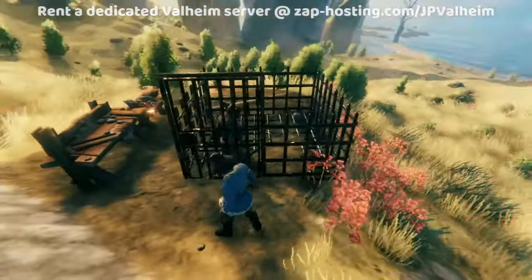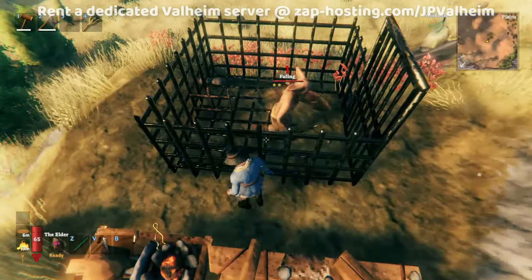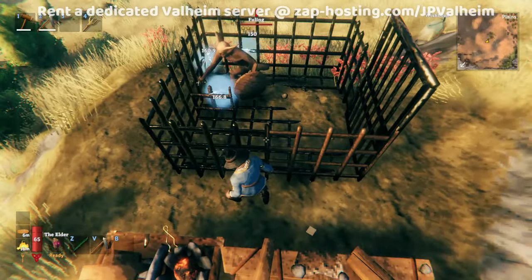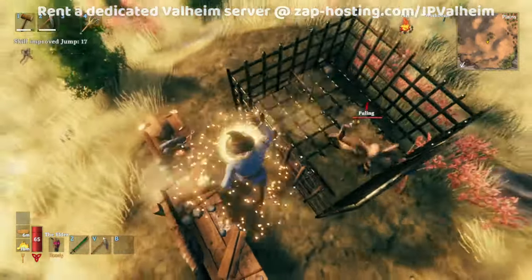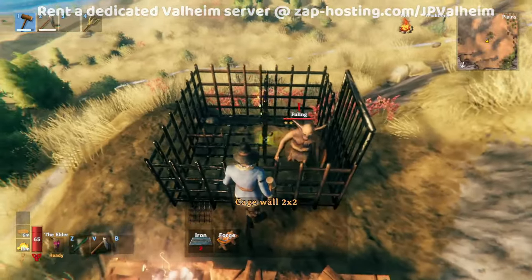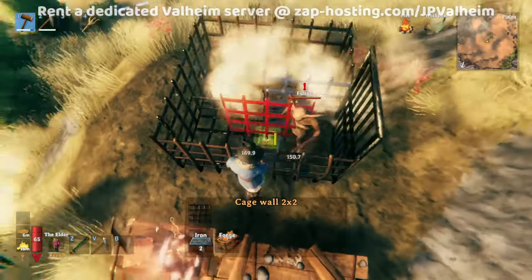Now you have the goblin stuck, but he's going to be damaging the cage. To prevent him from continuing to damage the cage, you'll need to trap him in one corner. The easiest way to do this is to make some kind of little step right outside, then wait for him to get sort of trapped and build so that he gets stuck.